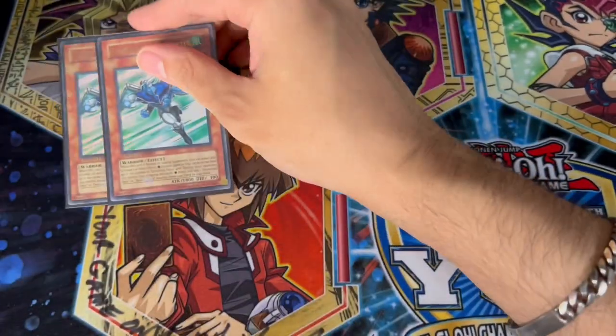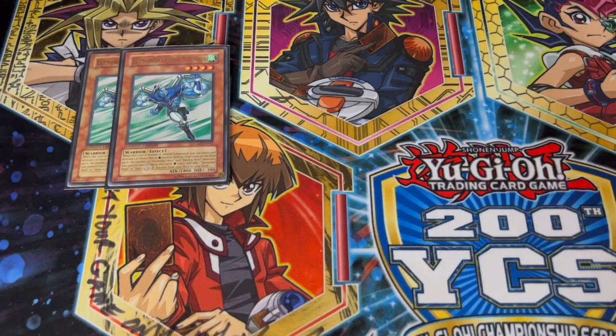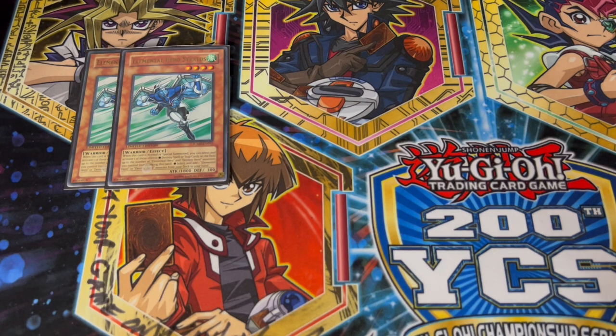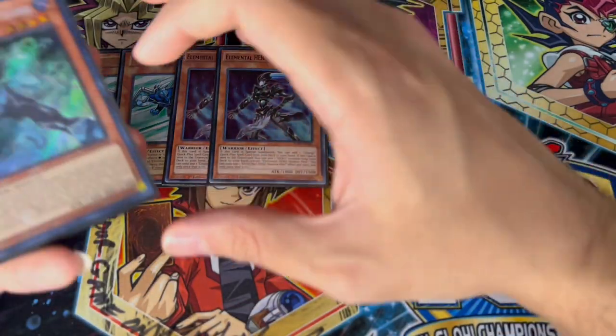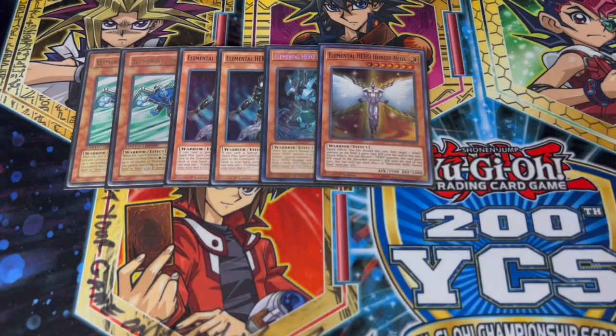Let's get things started. We are starting off with two Elemental Hero Stratos — I think two is all you're ever going to need. I don't think you're ever going to want to play the third because Ash is not super prevalent in today's format. Imperm is super prevalent, which means you have access to Stratos either by normal summon, by Rota, or you have A Hero Lives. We're also playing two Elemental Hero Shadow Mist, one Liquid Soldier, and one Honest Neos.